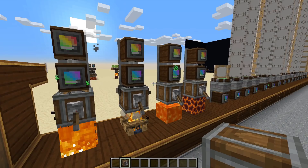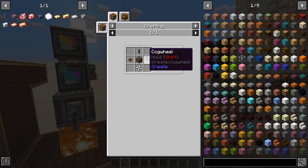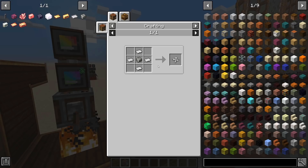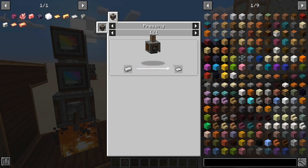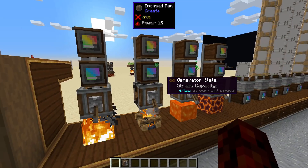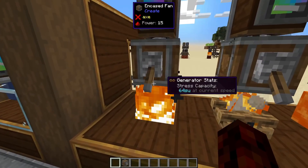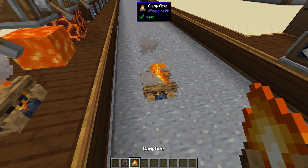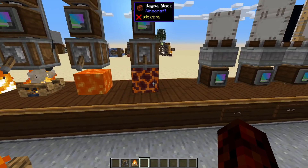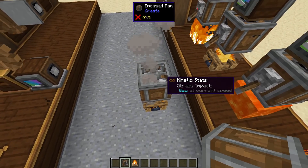So next we're going to go over the fans. Fans are made with a propeller, andesite casing, shaft, and some cogwheels. The propeller is what's kind of locking you from starting off with fans — you have to start with a water wheel because you've got to make the sheets, which you make with the mechanical press. So once you've made those and you want to start putting them to use, the steps are: grab some kind of heat source — campfires, fire, lava, and magma blocks all work — and then place the fan facing your heat source.